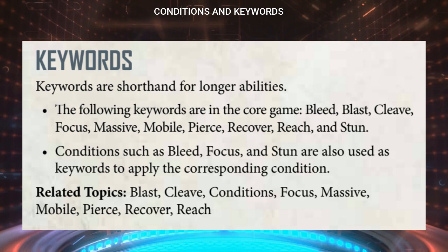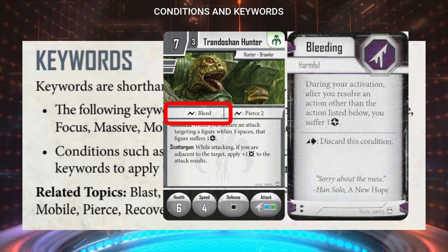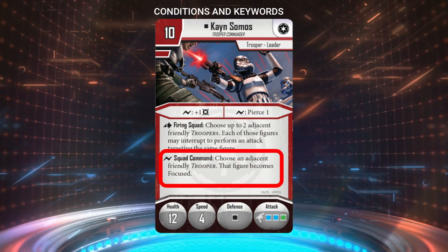An attack needs to deal damage to apply a condition only if that condition is being used as a keyword on the attack. The keyword form for each condition is as follows: Focus for Focused, Hide for Hidden, Stun for Stunned, Bleed for Bleeding, and Weaken for Weakened. If you see a condition mentioned on an ability that is part of an attack and it is not in one of these keyworded forms — for example, 'becomes hidden' or 'becomes bleeding' — then the attack doesn't have to deal damage for the condition to be applied.